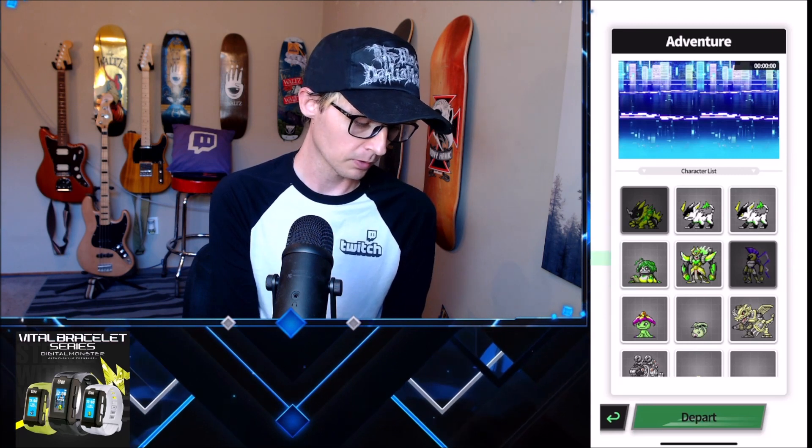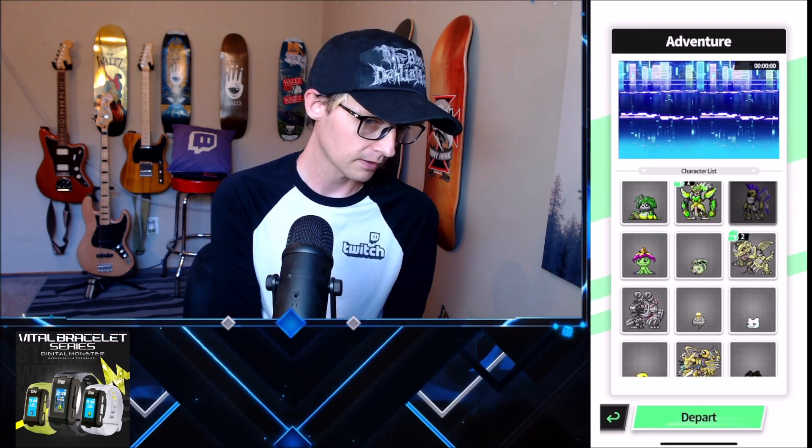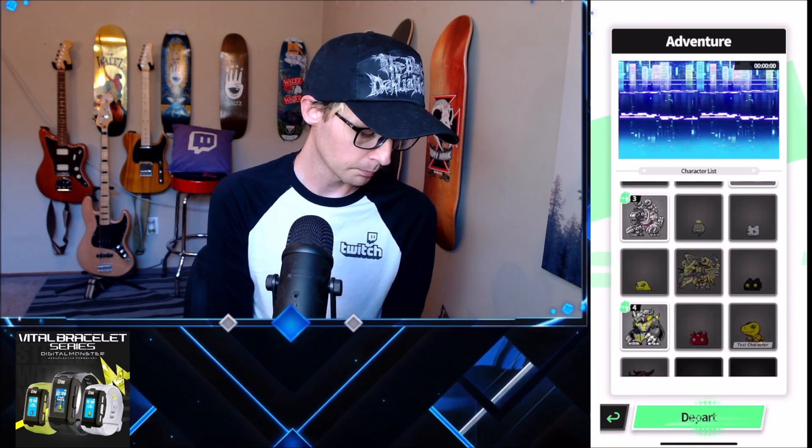From there, you want to select up to four Digimon. So we're going to select this guy, this guy, this guy, and this guy. Then we're going to click Depart. When you click Depart, it's going to ask if you want to set up on an adventure with these four characters — click Yes.